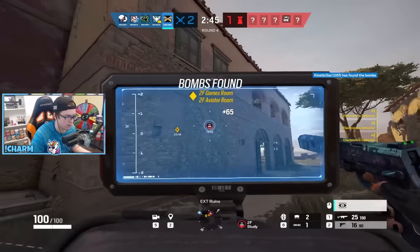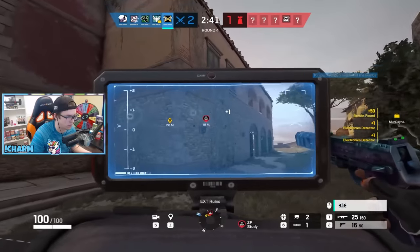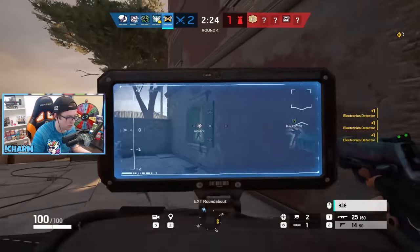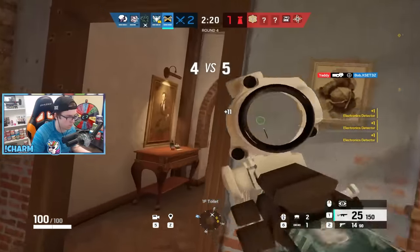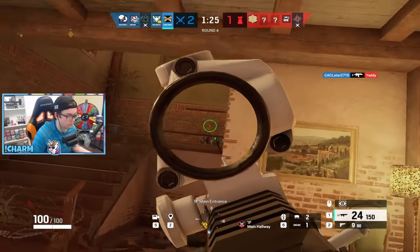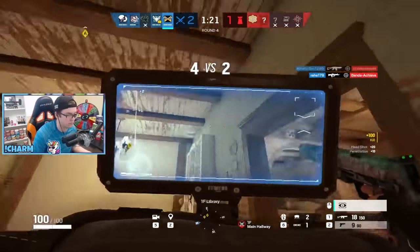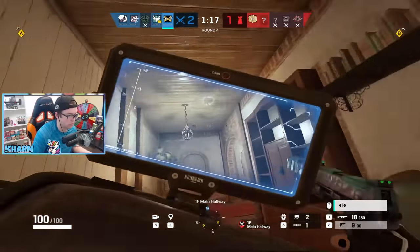IQ is pretty mid, and it would be kind of weird to target counter her, but you could counter her by simply not running any info operators. Sticking to Castle, bulletproof cameras, shields, Azami barriers, and stuff that's going to make her scanner practically useless makes her gadget useless too. Now if you want a little bit of extra sauce, run Frost — after not seeing the trap on her scanner, she might even get the bonus effect of her legs being snapped in half by a bear trap.